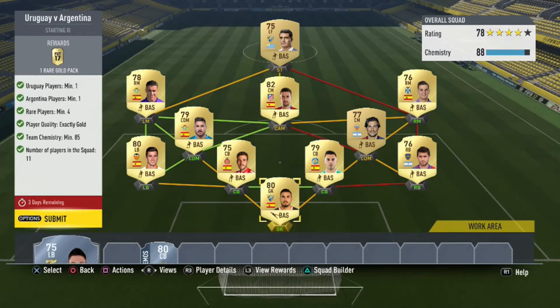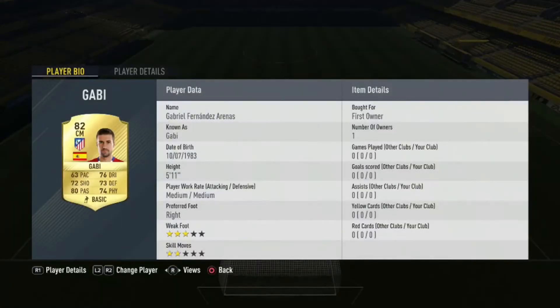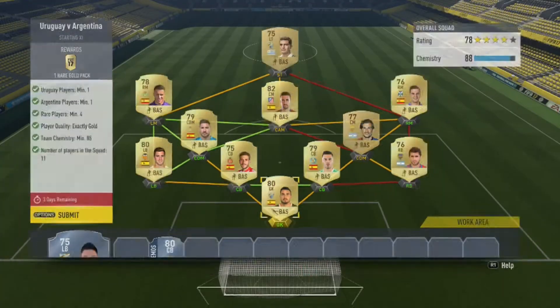You can get 2 more chemistry by moving this centre mid to CDM and Gabi to centre mid, to CRM.